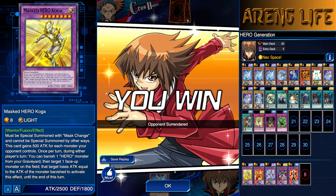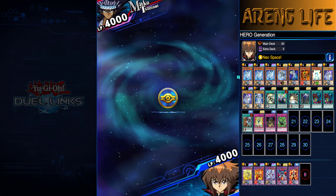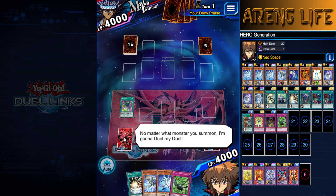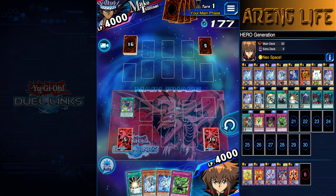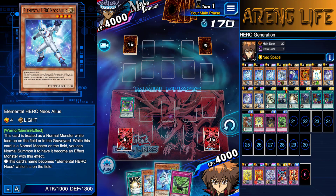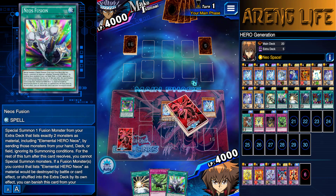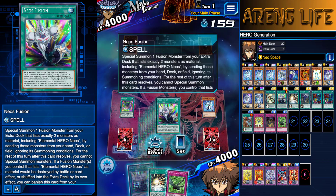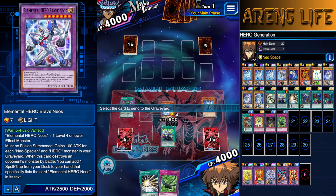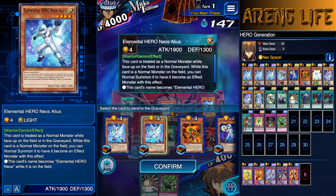Mako is our next opponent. I want to see what Mako's got. Is he running Umi, or is he just running balance? I feel like that's the reason people run Mako now — just balance. No sign of what he's playing. This hand is really good, though, because we have an immediate Keeper. We can throw out one of these boys. Keeper is here. Discard a card. We're going to have to get rid of our boy Neos Alias, and I'm going to add a Neos Fusion right now. If I can use these cards at multiples — stick around for the next video, because I'm going to be using all the cards at max, all three copies of the structure deck, and that's going to show the true power of the structure deck.